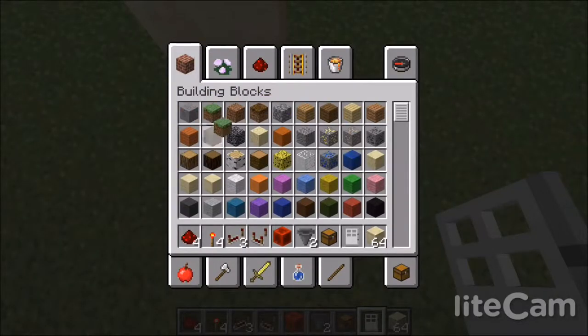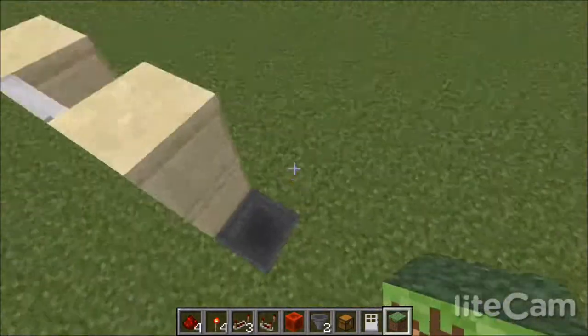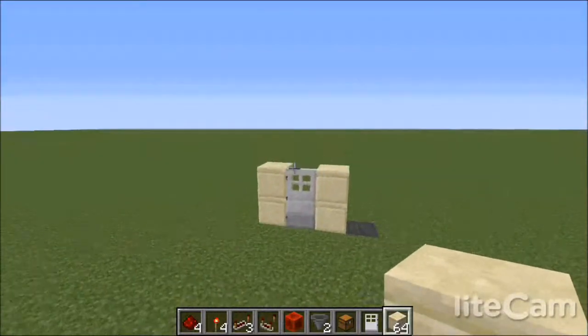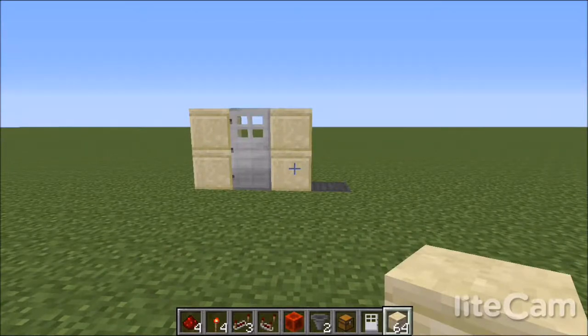Let me cover that back up for now. So that is how it's all going to be — drop an item in there and it'll open the door. So let's start talking about all the redstone goodness of the thing.